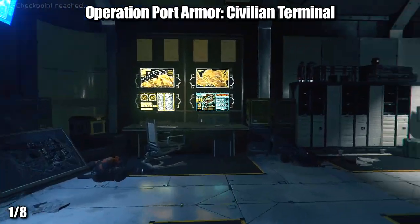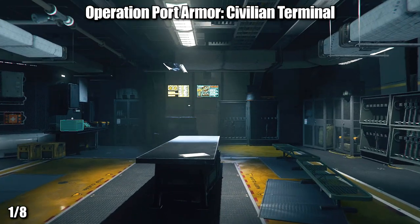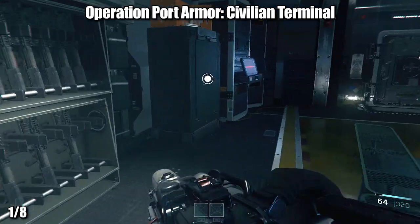Now there are a couple of things to note. There are 12 upgrades, but one of them is going to come to you automatically, and then three of the stations offer two upgrades, so there's actually only eight stations you'll need to access. The first equipment upgrade station is in Operation Port Armor.